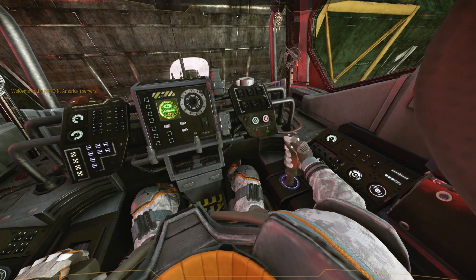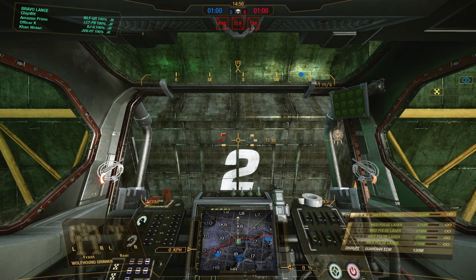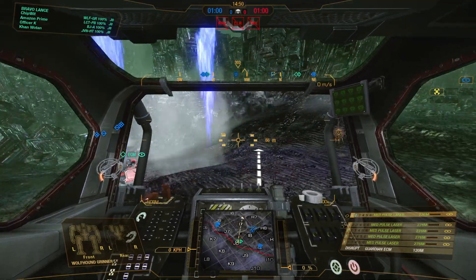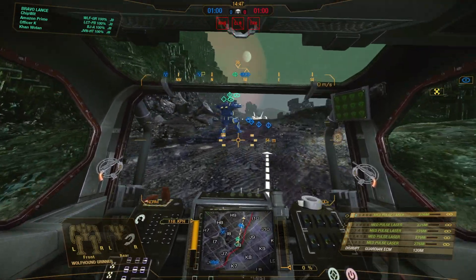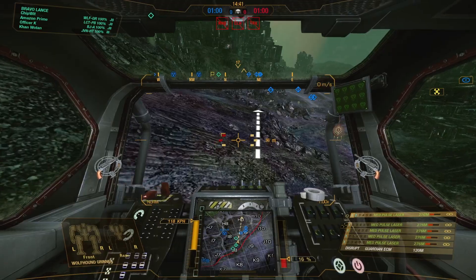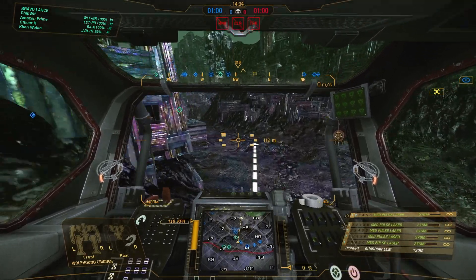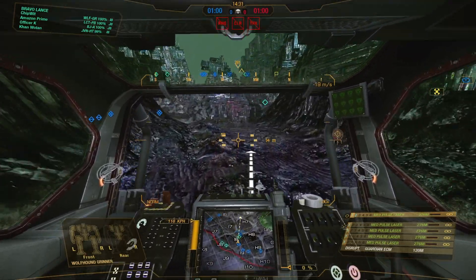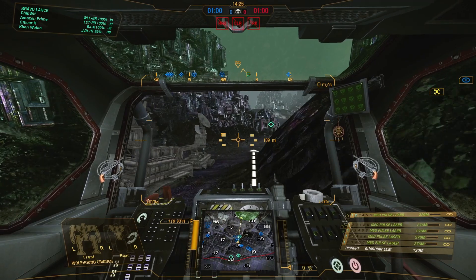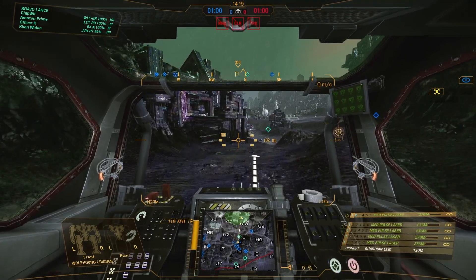Wolfhound Grinner. Weapons online. Five Pulse. All systems nominal. Police command coming in — capture the target area and engage any hostiles. I think we can get a good match in this thing. Medium Pulse is an interesting map for it.